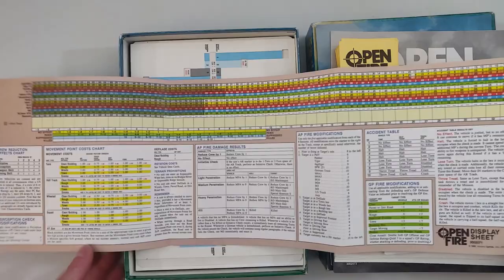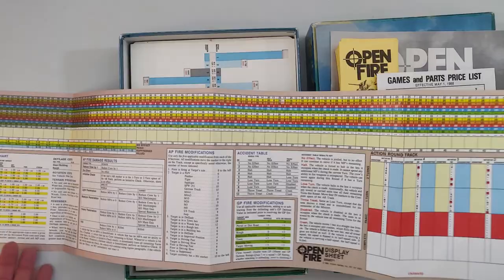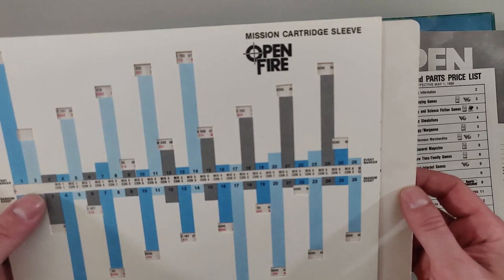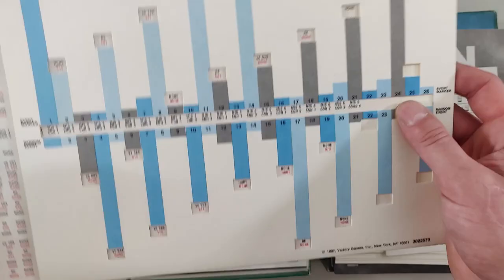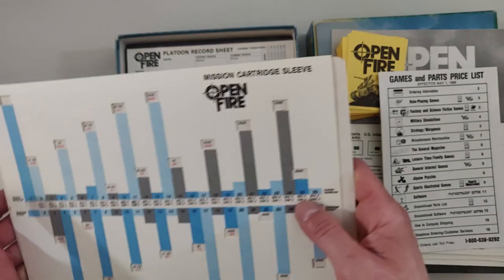There's also a large fold-out chart with entries for Jagdtiger, Panther, Panzerfaust and more — it's longer than my arm when unfolded, and there's more on the other side too. Then there's what the box calls a 'mission cartridge sleeve,' which I think is a clever analog mechanism — you insert it to randomize mission setup, like placing tanks at certain starting positions. It seems like a very smart way to calculate things without a computer.